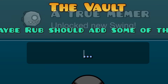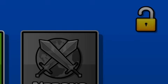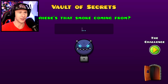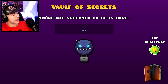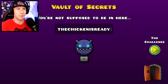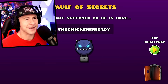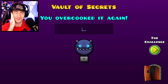The next vault is accessed by clicking the hammer-and-wrench icon and then the lock — the Vault of Secrets. The hint says 'It's been so long... where's that smoke coming from?' The code is 'the chicken is ready' — a reference to RobTop saying the update was ready before 2.1 launched. Type it in and you get the 'Cooked' icon.